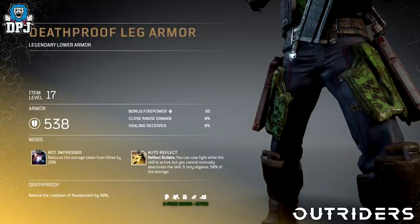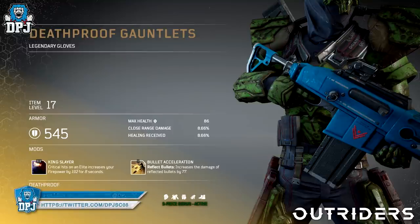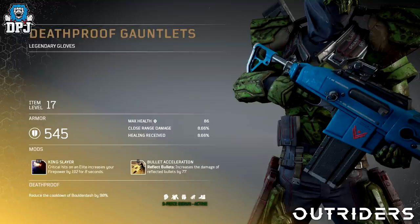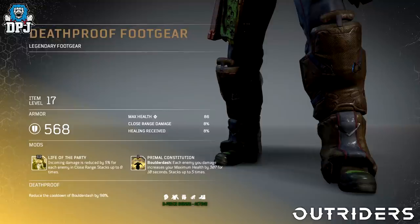Legendary armor will come with Tier 3 legendary mods. I don't think they're exclusive to a specific armor piece — similar to what we see with many weapons — but if you want to take these Tier 3 mods and apply them elsewhere, you will have to dismantle that armor piece to unlock the mod. Same with a legendary weapon: to unlock a Tier 3 mod on it and apply it elsewhere, you have to dismantle that legendary if you haven't already obtained the mod.